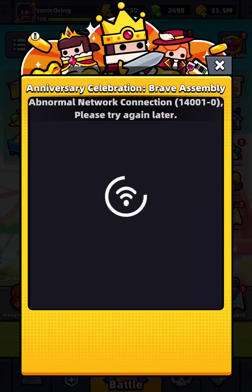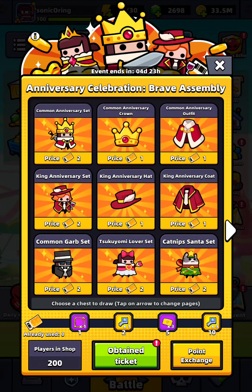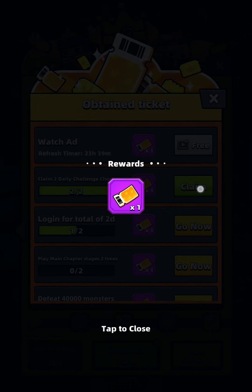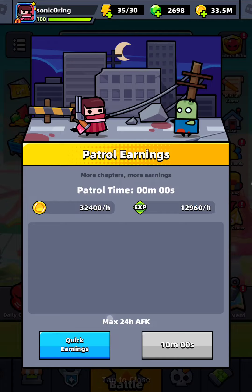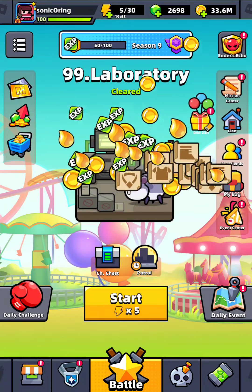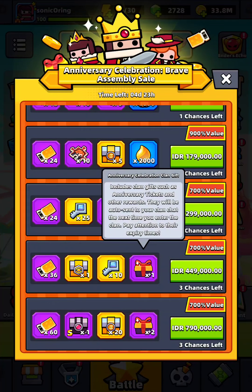After the hold, we get the anniversary celebration brief assembly. Here are the rewards you can obtain: ticket, finishing daily challenge, main chapter, kill monsters, quick patrol, and open chest. Claim this one too — clan gift is not available yet.